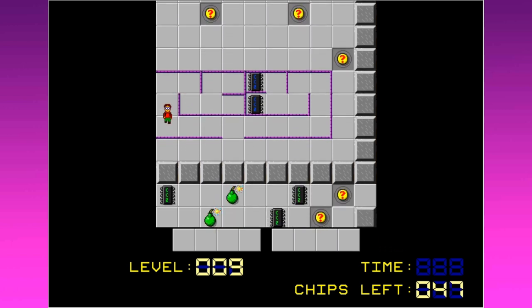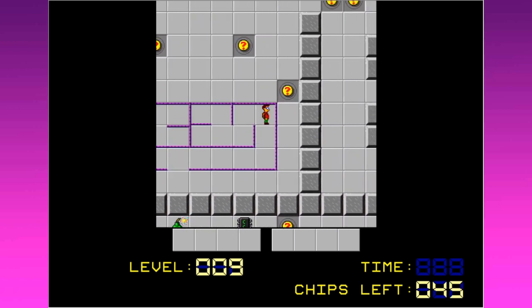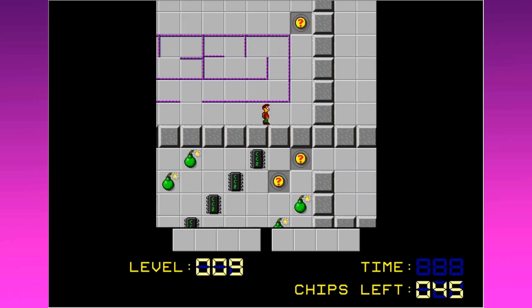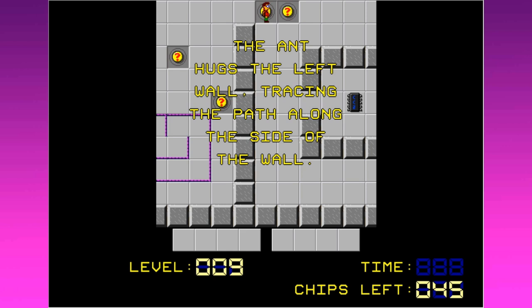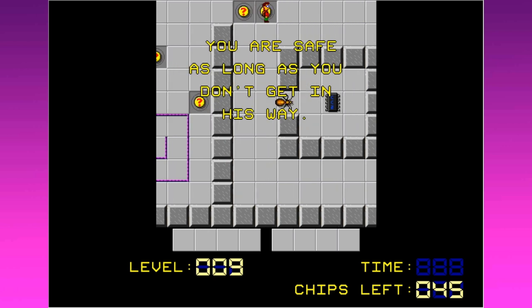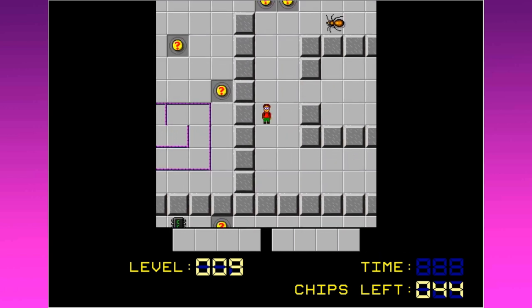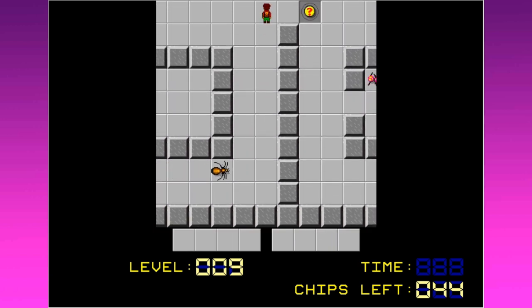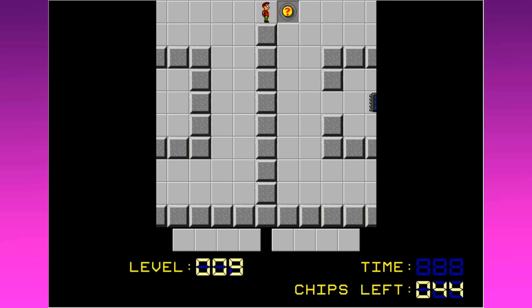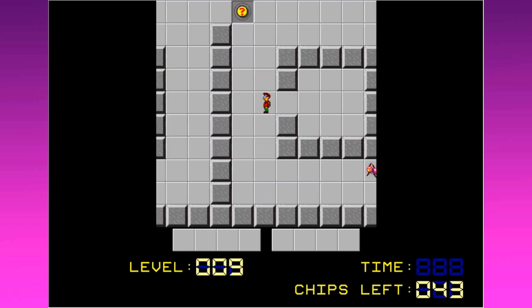Let's navigate the monsterless maze - no monsters for now, that's a welcome respite. Oh my gosh, what a daunting maze though. There are bombs down there - we know what to do with bombs. The ant hugs the left wall, tracing the path along the side - you're safe as long as you don't get in his way. The ant looks much scarier in this game. The centipede hugs the right wall, going the opposite way.